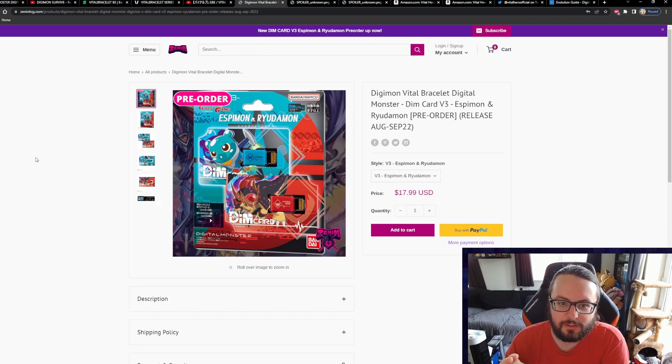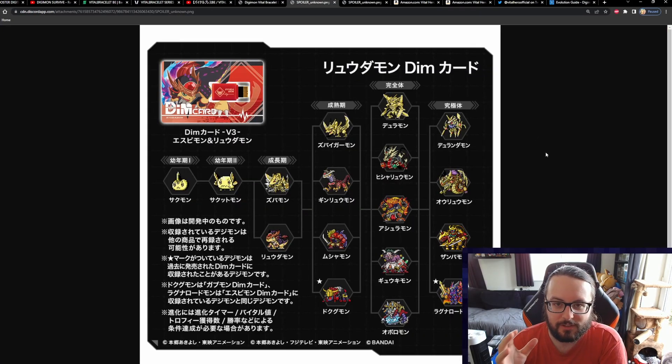Staying with the Japanese market, we have two new dim cards in the Digimon Ghost Game series: Espimon and Riudimon. Espimon is a newer Digimon revealed recently, while Riudimon has been around a little while. They're coming as a pair of dim cards. I've got Zen and TCG on screen right now, which is where I pre-ordered mine — you can also get them on Amazon.jp. At 17.99 plus shipping it came to about 22–23 pounds total, which is a pretty good price.